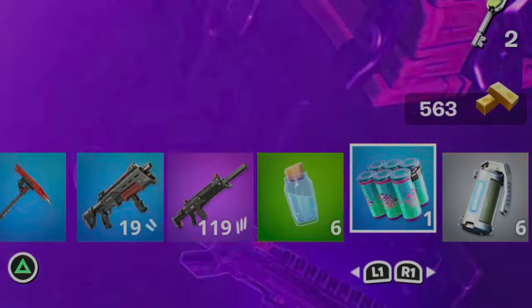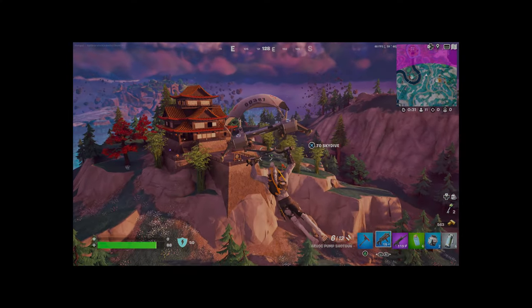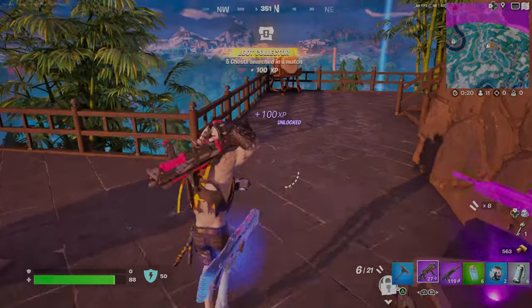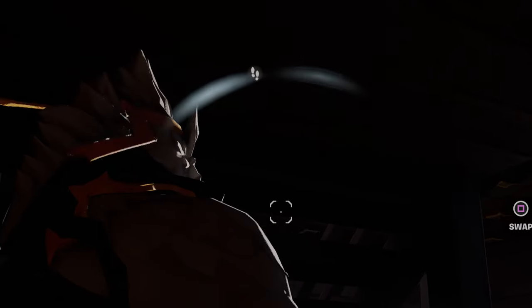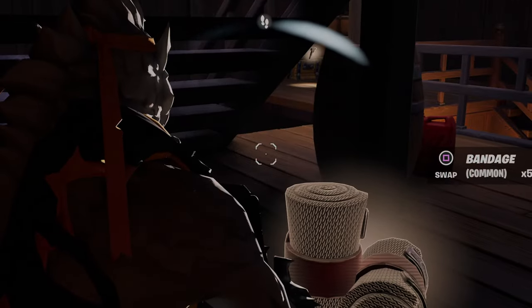Not going to lie, this loot was really mid. Let's get out of here, get to circle. Six grenades — that's it. We did pick up a key from the vault, so I'm going to exchange my blue Havoc for a purple one because that's totally allowed. We're inside and there's a guy above us. I think this guy's pretty good at the game, so we want to stay hidden for as long as we can. Hopefully he doesn't shoot us and he doesn't find us.